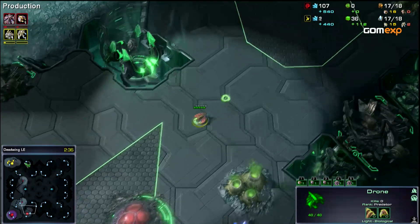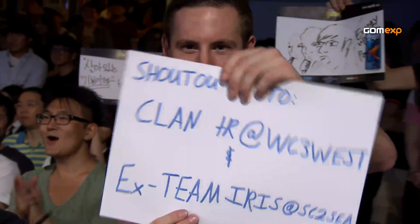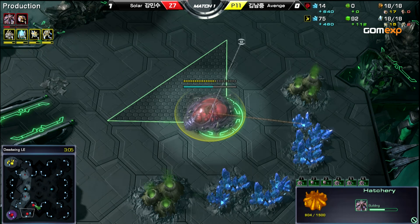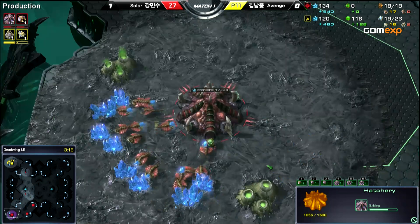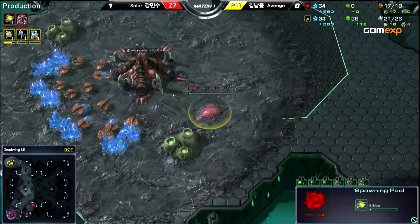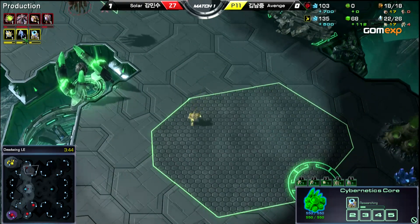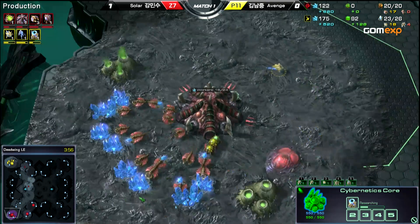Let's take a look at this game. I believe we just saw a 10 gate — that was a very quick gateway, might have been an 11 gate. He started a stalker, canceled and started warp gate, then restarted the stalker. He's focusing very heavily on getting this warp gate upgrade done. In fact, we could see just a 4-gate, which is a build that we haven't seen since about forever — Season 2 of the very first GSL. This is one of the oldest builds there is. He's going old school and doing it against a double hatch before pool.